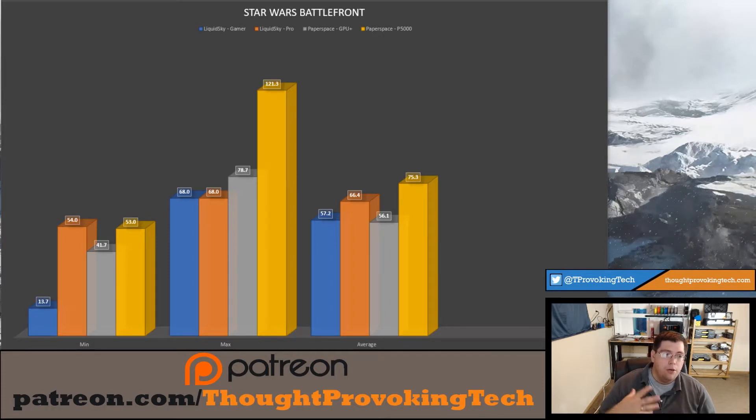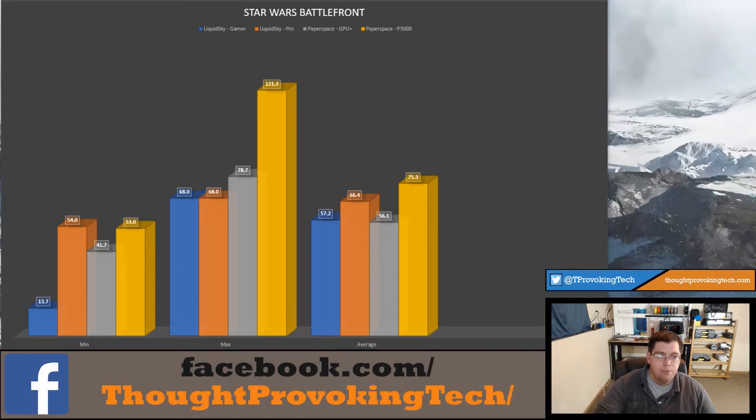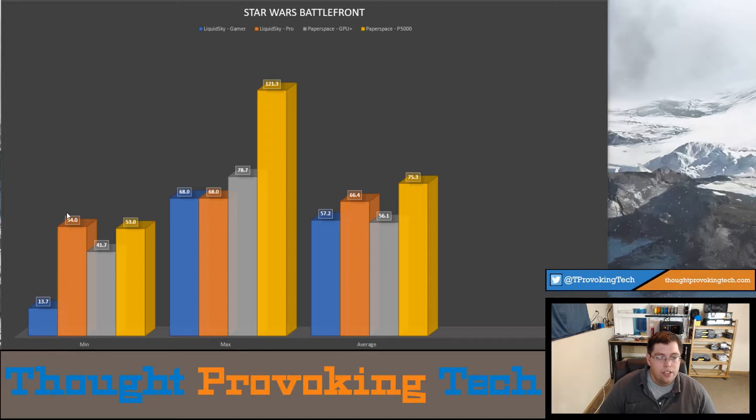All in all the game looked great and played great on pretty much all the solutions, except the Gamer plan seemed to have some pretty hard dips throughout play, which we'll see later on in the complete FPS chart. Outside of the minimums on the Gamer side, the minimums everywhere else seem pretty good. The GPU Plus did dip quite a bit heavier than the P5000 as well as the LiquidSky Pro.